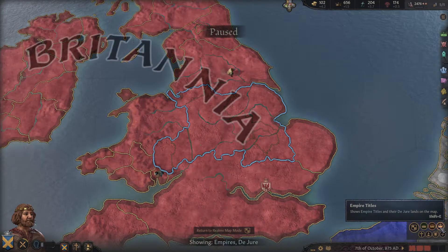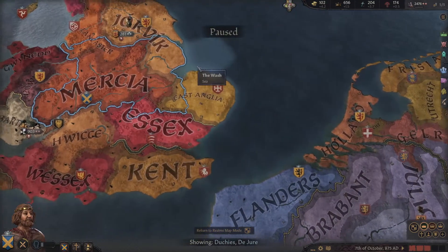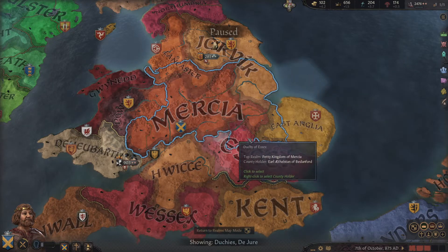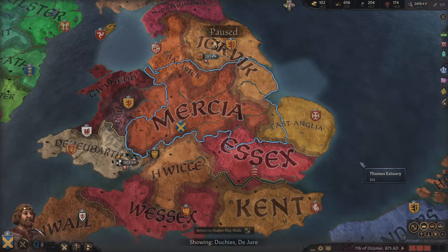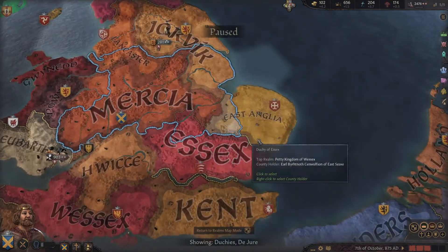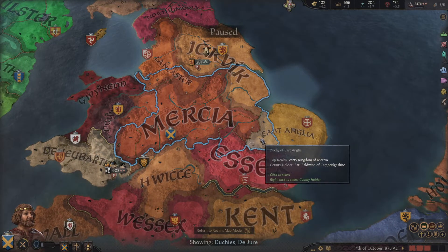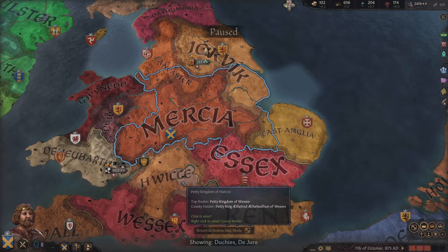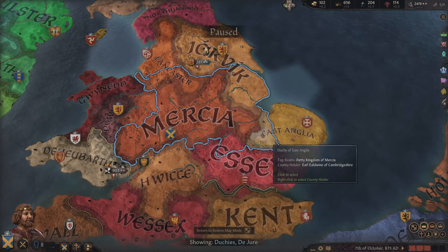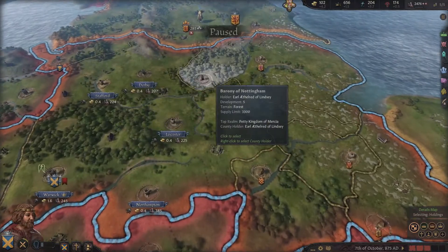There is one for kingdoms and one for empires, so there's Britannia — that's what we are aiming to form here. The blue outline is actually representing the area we control. Even though everything we actually control is Mercia, because we only have that one petty kingdom or duchy level title, we actually also straddle a little bit into Essex, East Anglia, Jorvik, and Lancaster. Wessex also owns most of Essex and Kent. So we need to start expanding — going for more of Jorvik and East Anglia is the aim in this video.